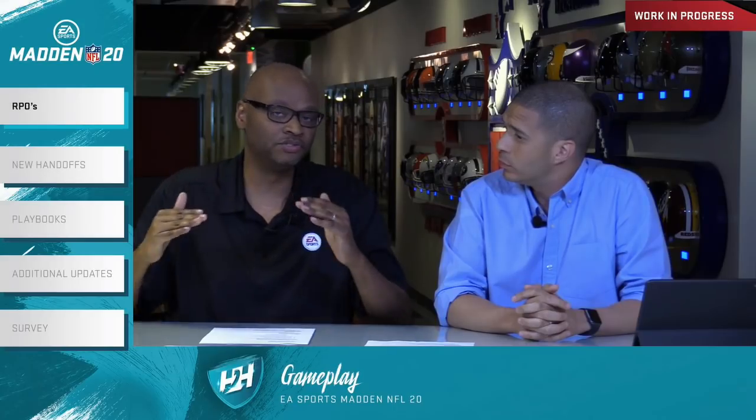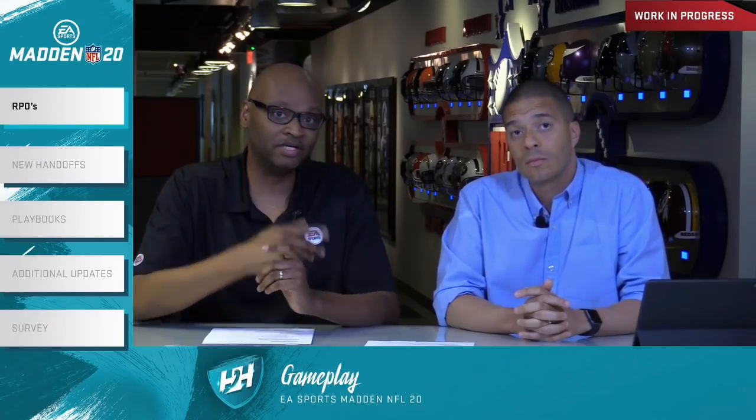The new handoff technology is a major change. In the old system, the quarterback and primary ball carrier were given assignments to reach a singular point where an animation would trigger — which limited the types of plays possible. Now, multiple characters are put into the handoff and assigned their roles, enabling new, interesting, and unique types of handoffs. This opens the door for plays fans have been requesting on social media. The Philly Special was actually the impetus for experimenting with and prototyping this new animation technology.